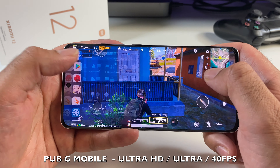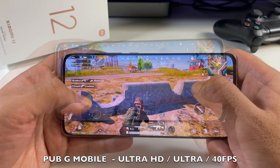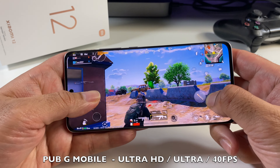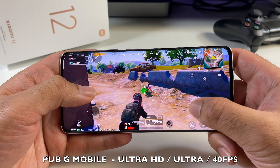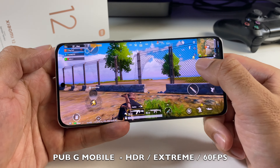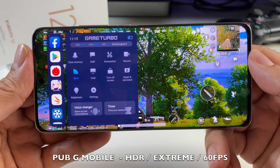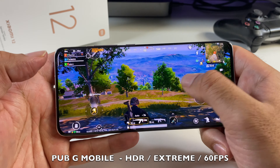Quickly checking the frame rate — it's just over 40 frames per second playing on Ultra. I've just switched the graphics settings to HDR and we're going to test out a quick game with Extreme frame rate. The frame rate is achieving around 60 frames per second when set to Extreme frame rate, and the game does play and look pretty good.